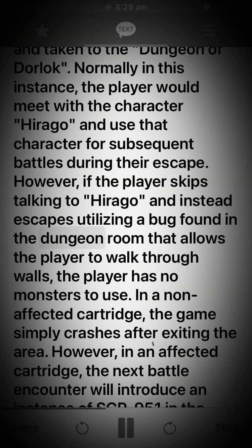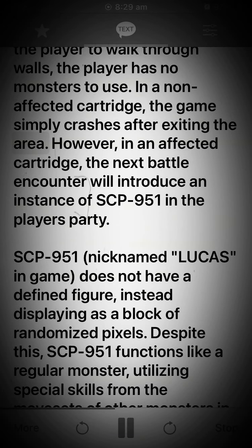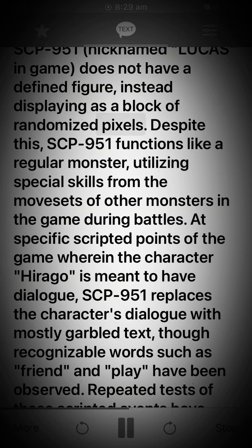However, if the player skips talking to Hirago and instead escapes utilizing a bug found in the dungeon room that allows the player to walk through walls, the player has no monsters to use. In a non-affected cartridge, the game simply crashes after exiting the area. However, in an affected cartridge, the next battle encounter will introduce an instance of SCP-951 in the player's party. SCP-951, nicknamed Lucas in-game, does not have a defined figure, instead displaying as a block of randomized pixels. Despite this, SCP-951 functions like a regular monster, utilizing special skills from the movesets of other monsters in the game. During battles, at specific scripted points of the game wherein the character Hirago is meant to have dialogue, SCP-951 replaces the character's dialogue with mostly garbled text.